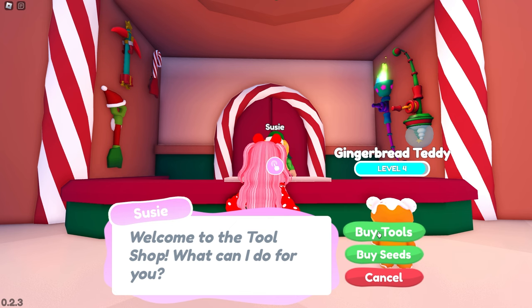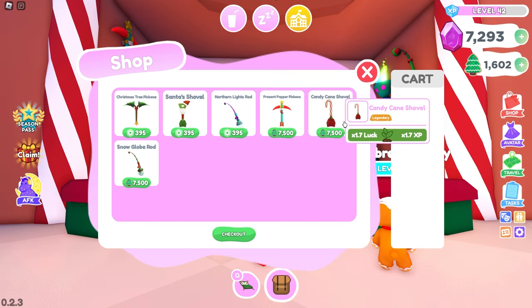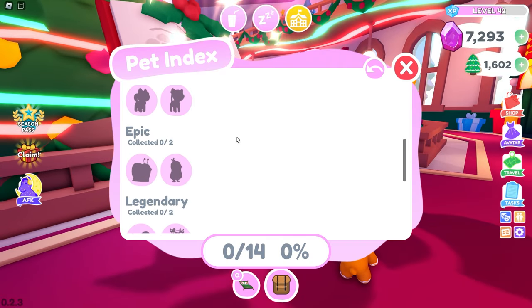Over here we have the Elf Tool Shed where you can collect a bunch of holiday tools. We have the Christmas Tree Pickaxe, Santa's Shovel, Northern Lights Present Popper, Candy Cane Shovel, and the Snow Globe Rod — those are so cool to collect. There are also seeds: Snowflake Seed, Candy Cane, Sugar Plum, Gumdrop, and Gingerbread Man Seed.